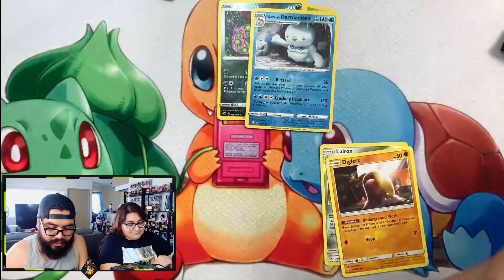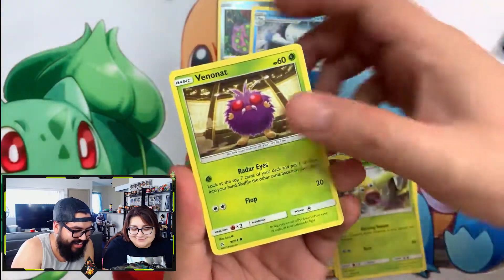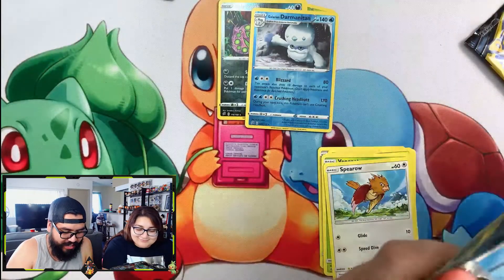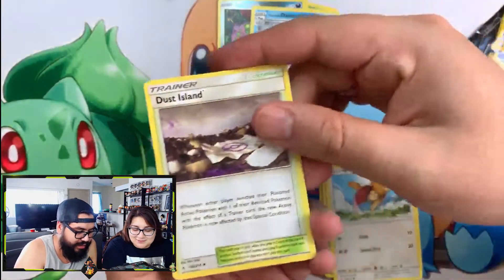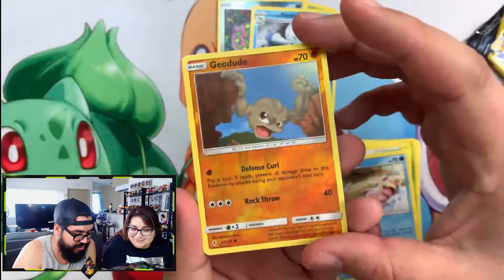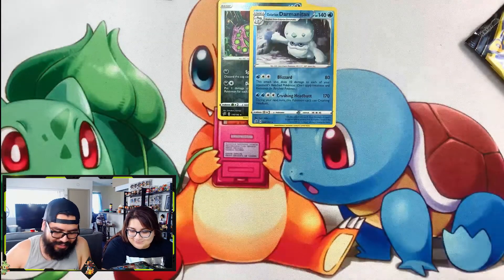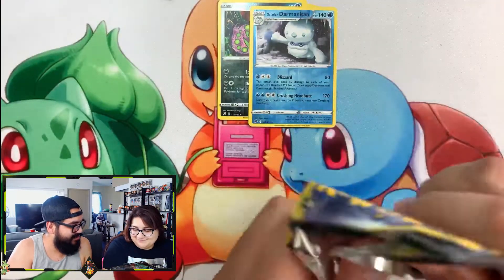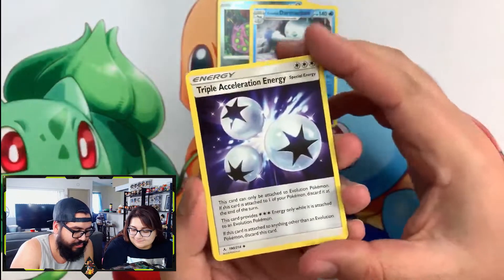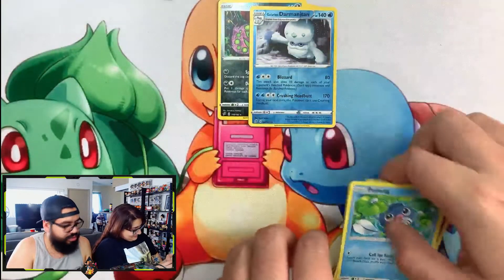Three more Dollar Tree packs to go — I want to get to my building battle. We got Weepinbell, Victreebel, and Spearow. Two more to go. New cards — Galar Island. I like the shiny Slowpoke. Geodude, reverse holo. One more pack — triple accelerate energy, Poliwag, and... not a Charizard. We got two Charizards out of these — not too shabby.